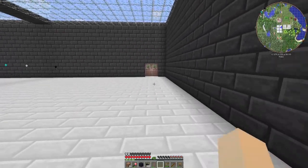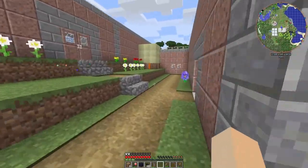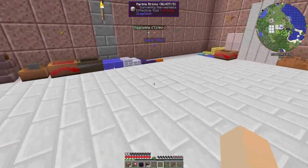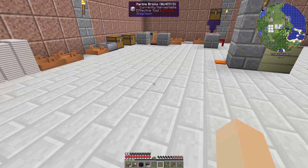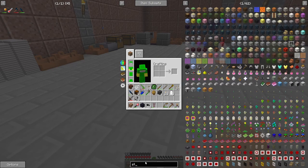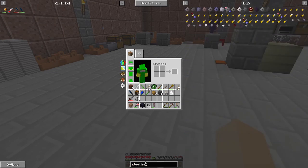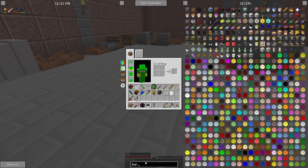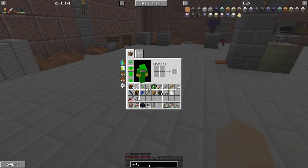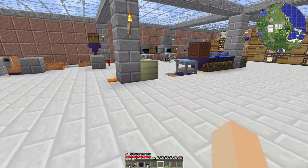We're also going to have to run our water line down there. At this point we're not going to worry about the return — this isn't going to be that much. The steel boiler is going to be making 64 steam, so copper fluid pipes are going to be fine. Actually, I made a whole bunch of invar pipes — let's just use those instead. We've got all kinds of iron.